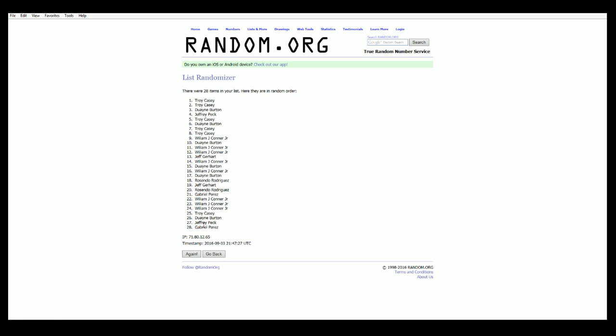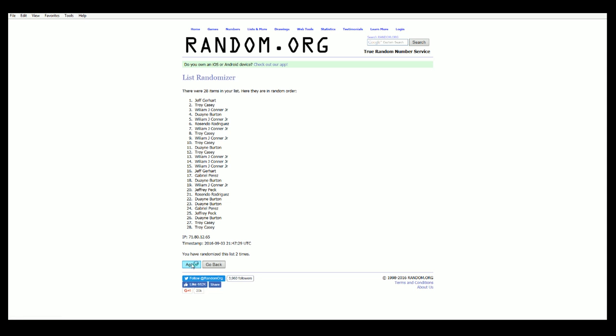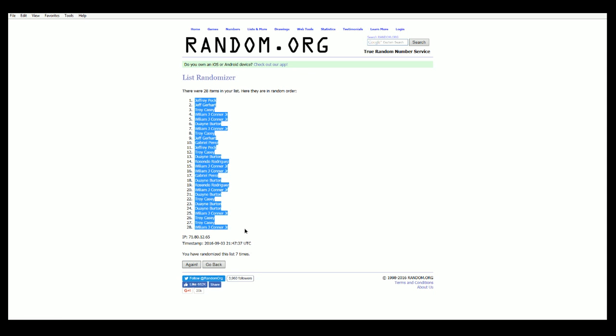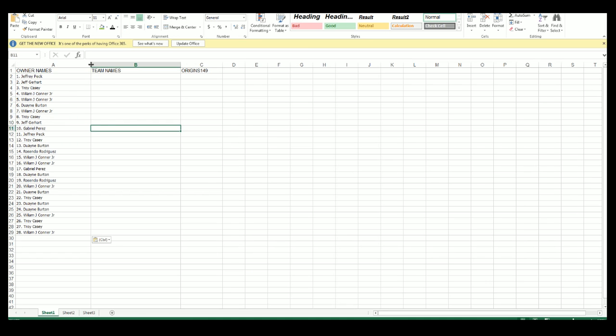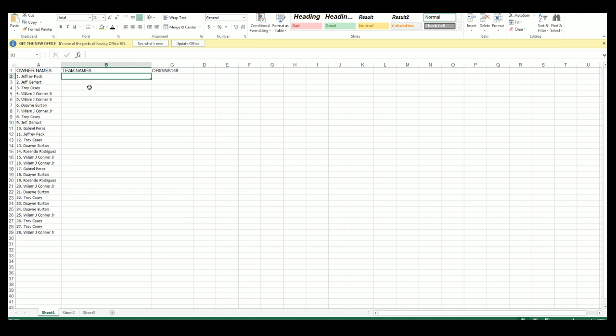Alright, 28 clicks. There is 1, 2, 3 — razzlet, dazzlet — 4, 5, 6, and here comes 7. Alright. Jeff P. down to Will C. Very good. That is our lineup. Alright, guys, and let's do our teams next.